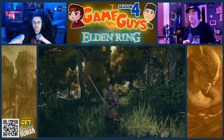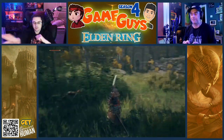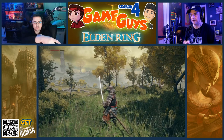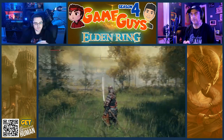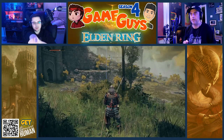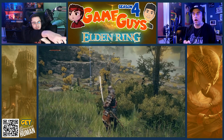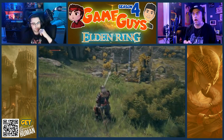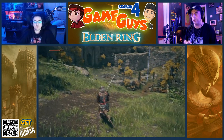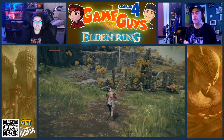Now I need you to go towards the entrance. I was used to getting my health back — what do I do? Pan around. You see where the beacon is? I need you to go to the left of the beacon towards the entrance archway. There's a Site of Grace in front of there — I need you to get to that Site of Grace.